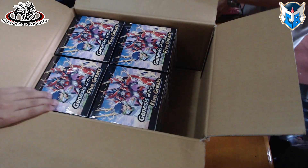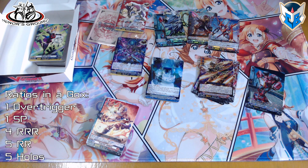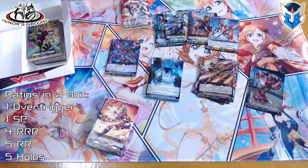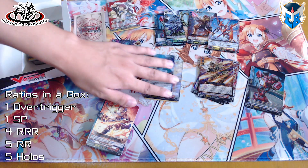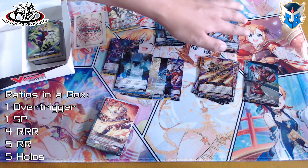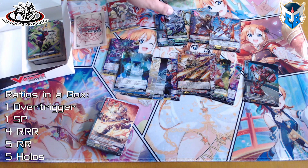There are supposedly 20 boxes per case. As a sample for one box, we have an insured over trigger. We got Dark States. We have the insured four pack — four sleeves per pack — and the box stopper over trigger. We have five hollows, the insured SP which is a Brand Gate card, five triple R's, five double R's, and four triple R's.